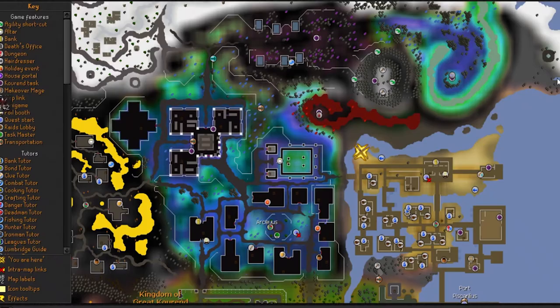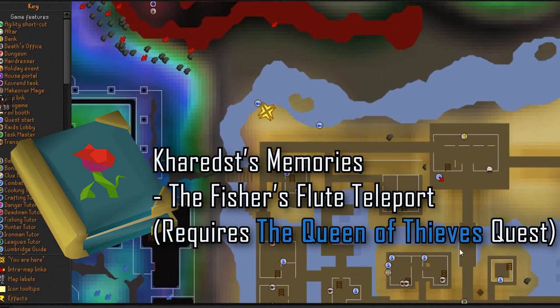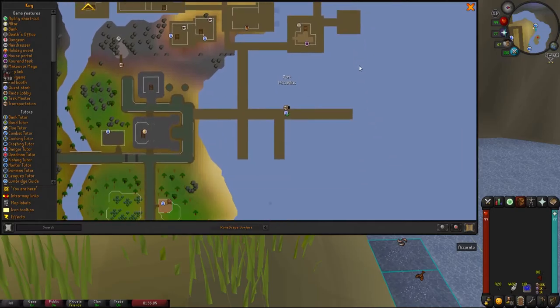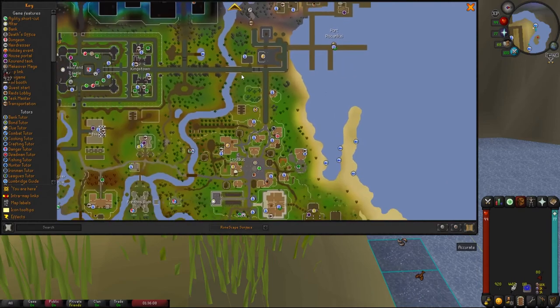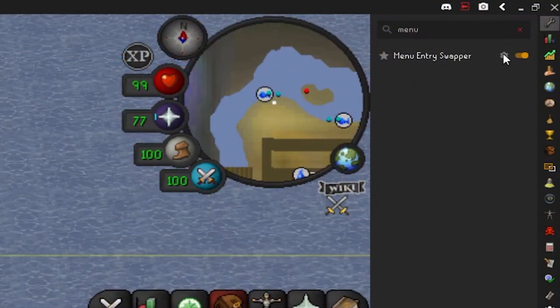We are gonna be fishing in Piscarilius. The fast way to get here is gonna be the Fisher's Flute teleport on Arceuus spellbook — make sure you've completed The Queen of Thieves. If you don't have this unlocked, you can always take a boat to the port; you can also come from the city, come from the castle — there are a bunch of ways to get here.